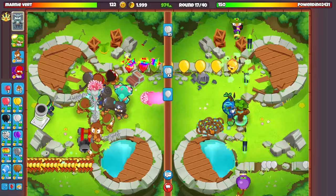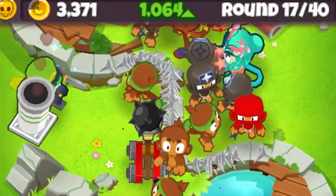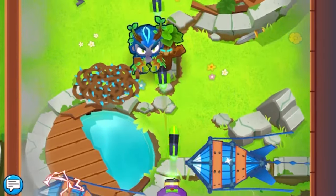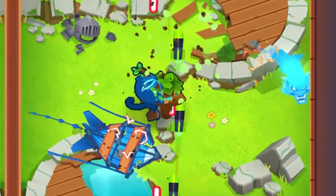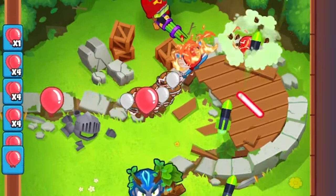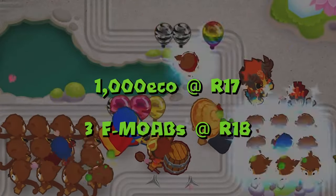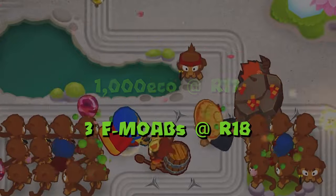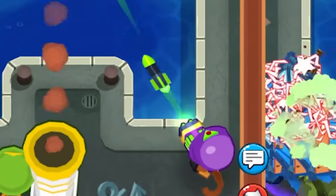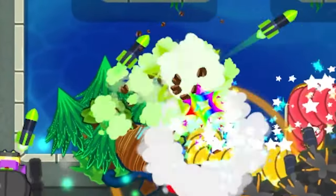At round 17 I want my economy at at least 1000, then stop purchasing things and save up at least 4000, and as soon as round 18 starts I'll send two to three Fortified MOABs. This strategy is very powerful against the current Season 1 meta — surviving to round 18 and sending three Fortified MOABs are your two main stat checks. Round 20 and onward I usually tech into late game towers, be it stacking bomber ninjas, the bottom path wizard monkey, bottom path super monkey, or other late game options.